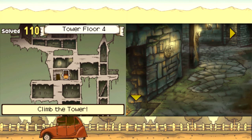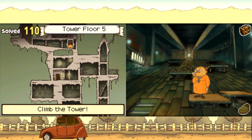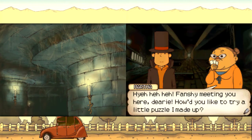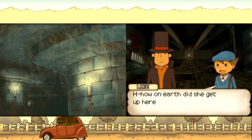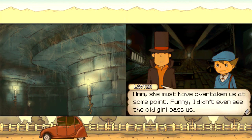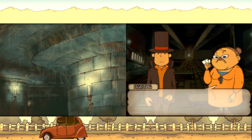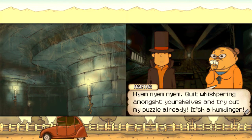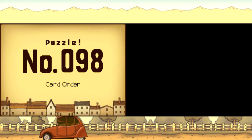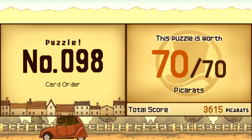The mysteries of the rumbling tower and Raymond are now solved. We still have Lady Dahlia, the noise, and the golden apple — we're getting so close to solving all of this game's mysteries. Let's keep climbing. And it's the old card lady again — with her deck of cards, I'm sure.